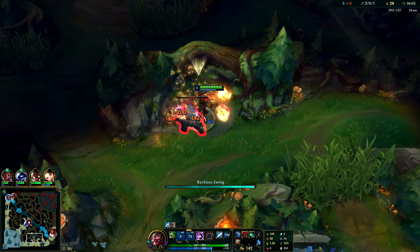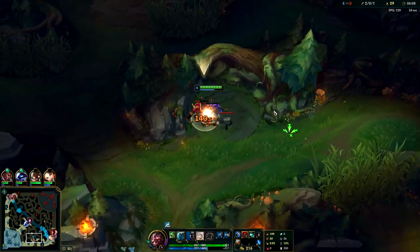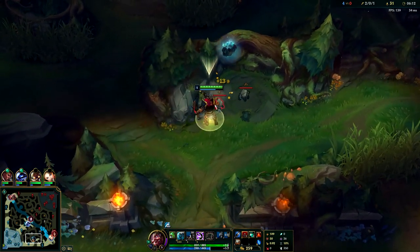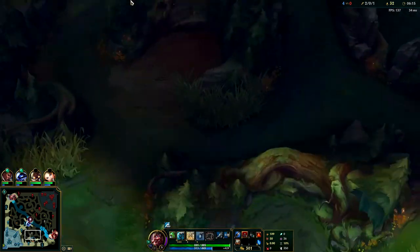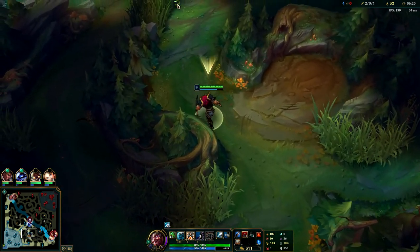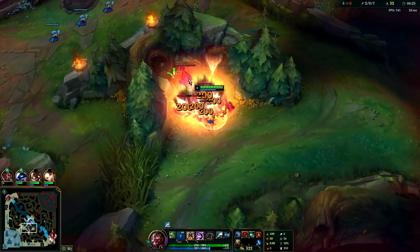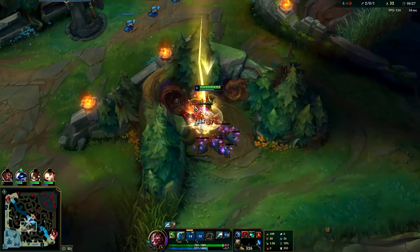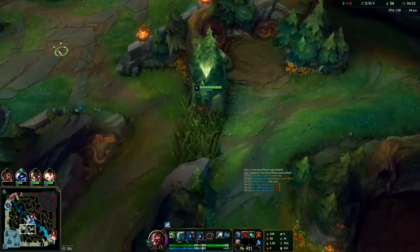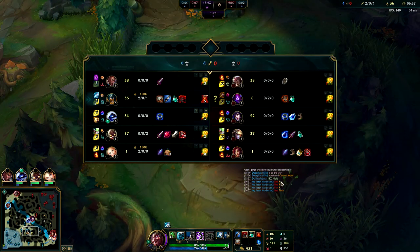Don't invade if you feel like you're going to die - it's not worth it because Olaf's early game is so strong you don't want to be spending time respawning. Olaf is also a good auto attack resetter - you can auto, E, and you normally have to hit them with Q to get up to them. Just make sure you land it; it's really not hard to land unless they have a dash.